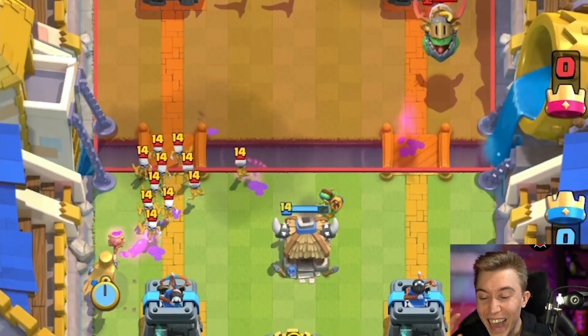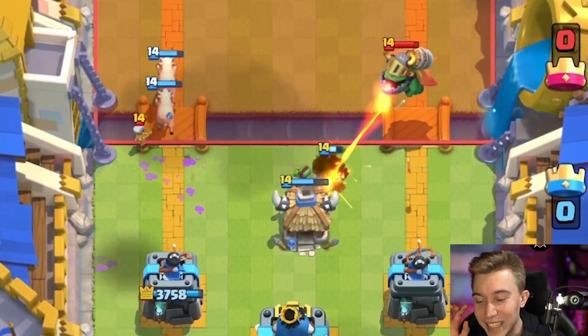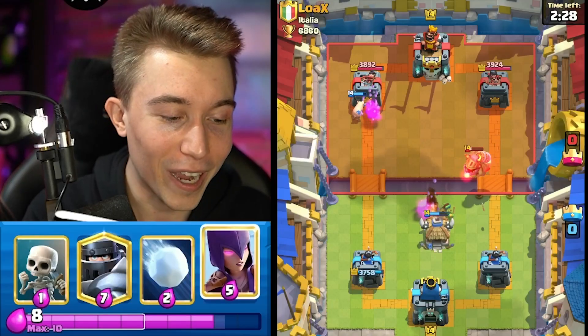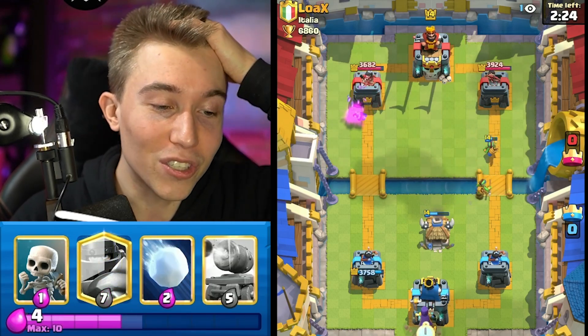Skeleton army at the river — that is the worst possible thing he could have done. But now the fireball is out of cycle and he's going to be down elixir. The spear goblins are going to destroy the inferno dragon, not even going to lock onto me. I think I witch here, mega knight, and then I just take the left hand tower.